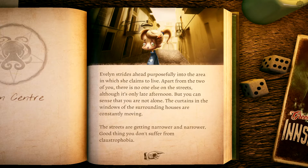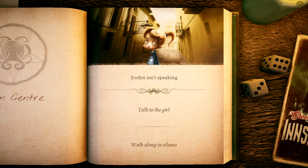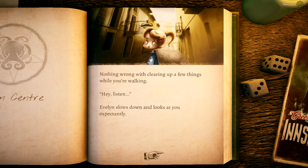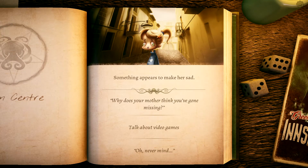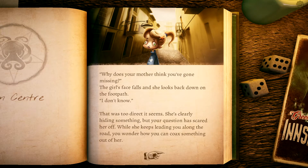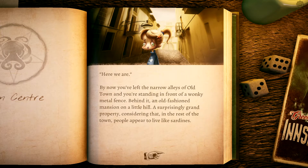Evelyn strides ahead purposefully into the area where she claims to live. Apart from the two of you there is no one else on the streets, although it's only late afternoon. You can sense you are not alone — the curtains in the windows of surrounding houses are constantly moving. The streets are getting narrower and narrower. Good thing you don't suffer from claustrophobia. You decide to talk to her. 'Hey, listen.' Evelyn looks at you expectantly; something appears to make her sad.